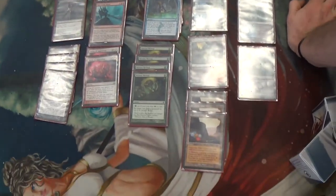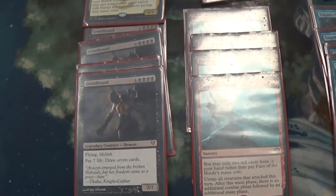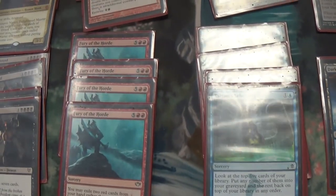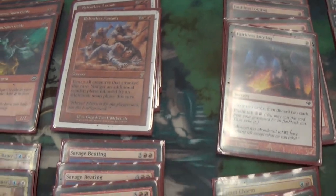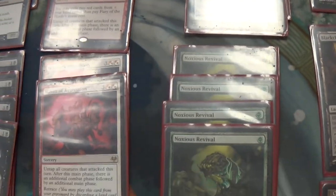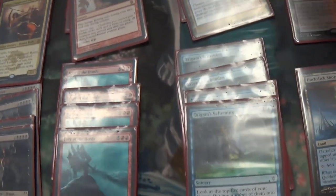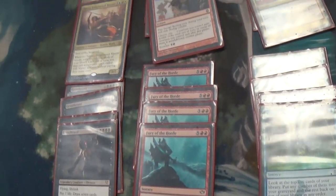You use Goryo's Vengeance to reanimate either Griselbrand or Narset. After doing so, you can use things like Fury of the Horde and all the others — he has 14 cards that give him an extra combat step and untap the creatures. If you're trying to kill with Narset, you just need some combination of these for a run of turns. If you're trying to kill with Griselbrand, you need Fury of the Horde and a critical mass of red cards, and you're just trying to swing in for 21 that turn.